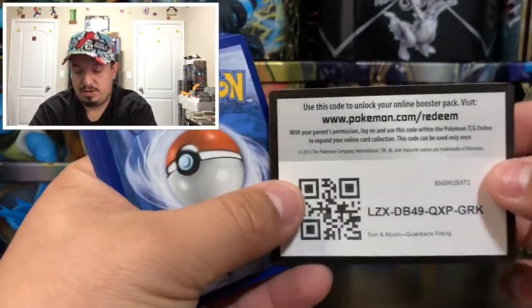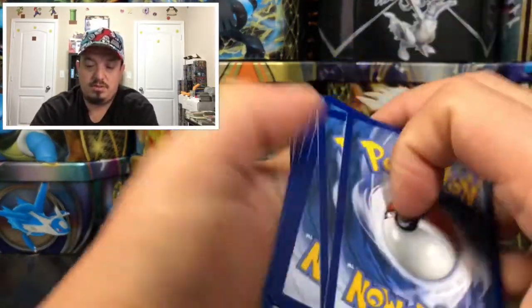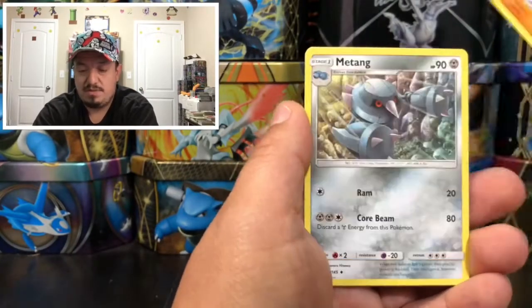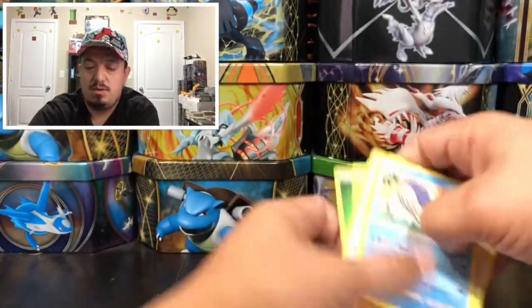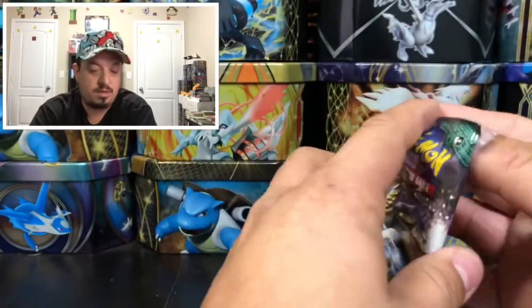On to the next one — another Alolan Ninetales pack. We have a Chansey, Gothita, Vulpix, Fletchling, Stufful, Comfey, Victini — that is the reverse holo rare — and a Whalelord, which is a rare non-holographic card.